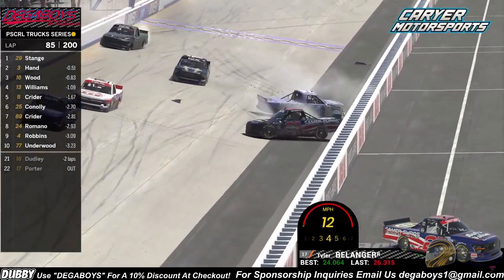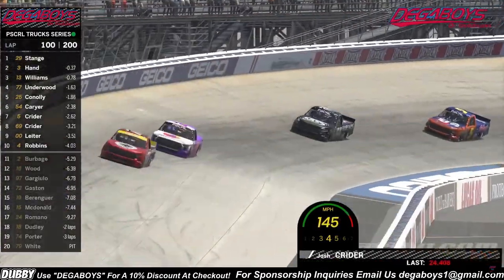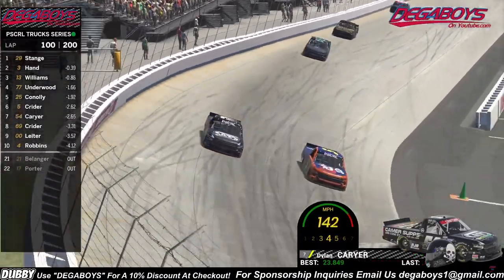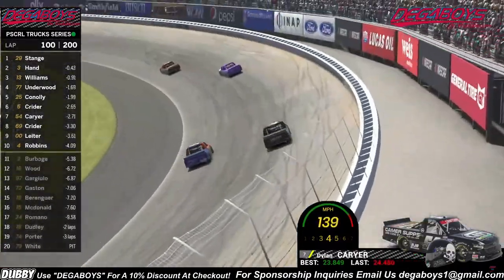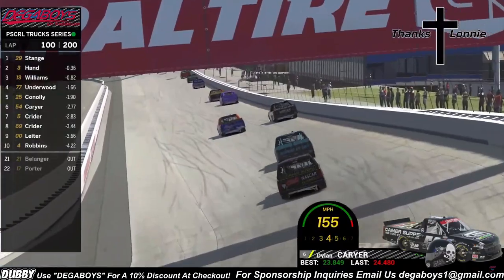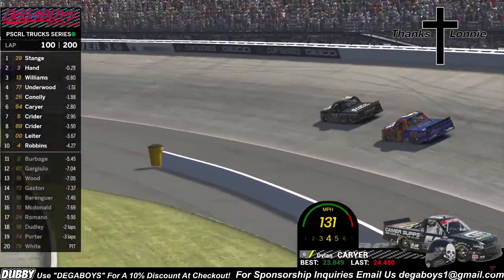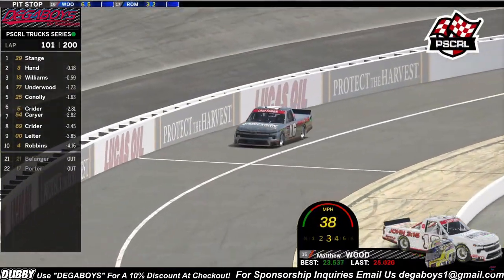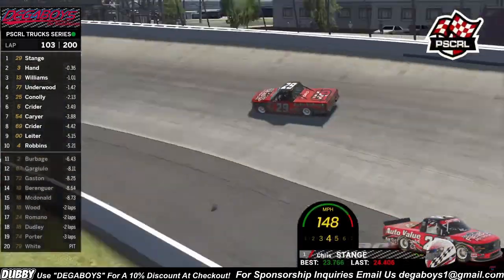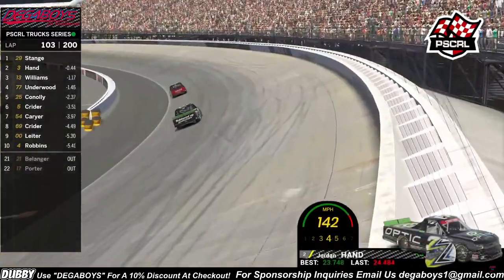Josh Crowder is going to give that position away to Dylan Carrier, and Dylan Carrier makes huge contact with the outside wall. Josh Crowder now into turn one, side by side for the P6 position. Off of turn two, still side by side for P6 — Josh Crowder not going to be able to do anything and the 54 continues in P6. Here comes Matthew Wood finally making a pit stop at the halfway point as Chris Stage still continues to lead this race with Jordan Hand right behind him.